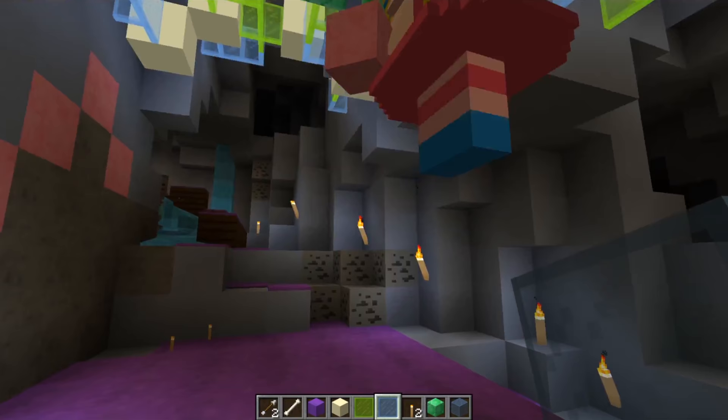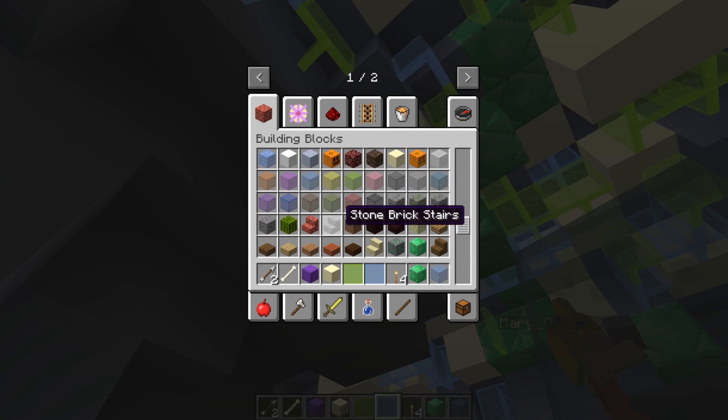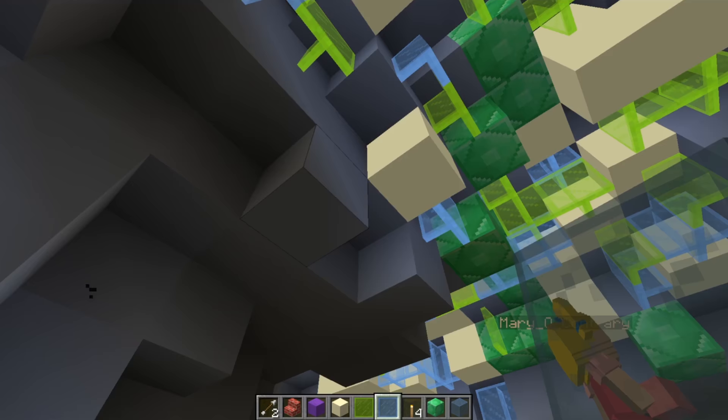I'm liking those pink blocks, Mary! Looks really nice! Okay, hi Mr. Skeleton! I'm gonna put up some cool-looking stairs. Let's make stone — we'll do regular bricks, brick stairs. I like that.